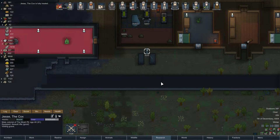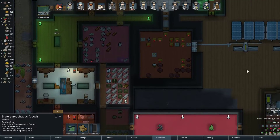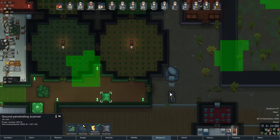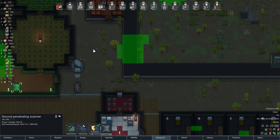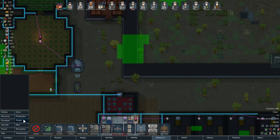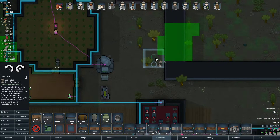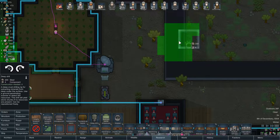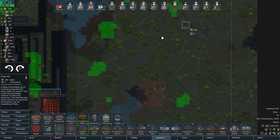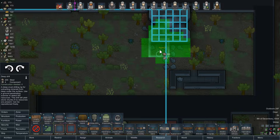Jesse, what are you doing? Visiting the grave — sorry. Okay, so we have enough steel now for the deep driller, so let's go ahead and get one of those set up. The only downside to the deep drill that I don't like is that they require their own power source, which you wouldn't think is that big of a deal, except if we go outside of our compound, outside of the colony, we're going to need to provide it with power. Yeah, we'll put it there.